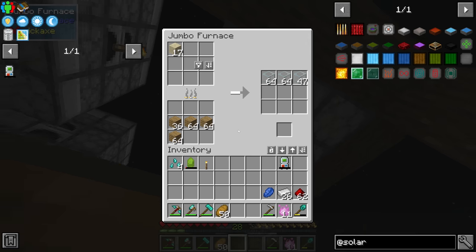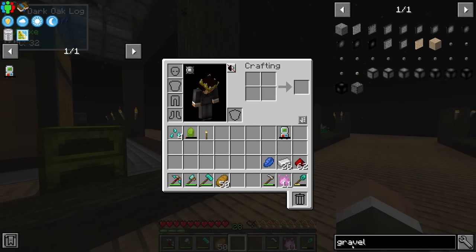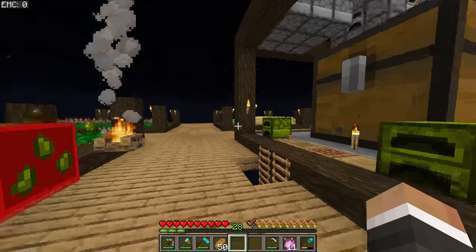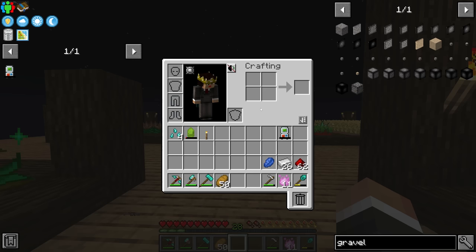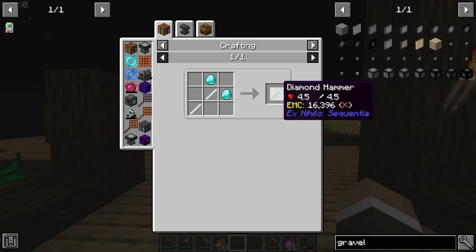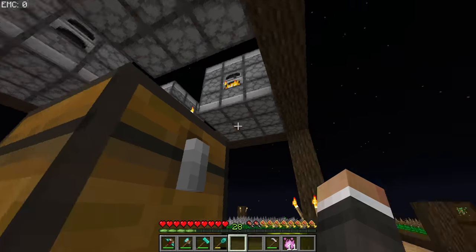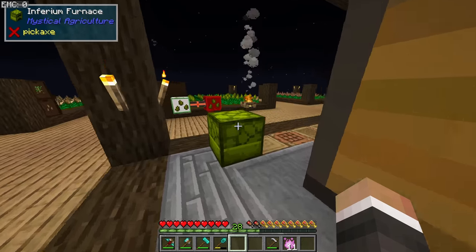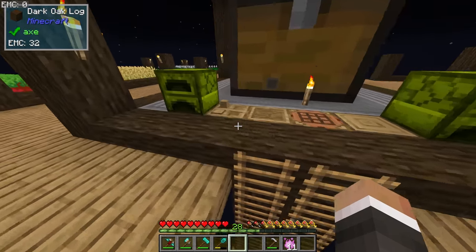Between streams, people in the Twitch chat pointed out that instead of hammering cobble into gravel we can craft gravel using dirt essence and stone essence. So between streams I grabbed some stone essence and dirt essence, crafted it into gravel, and then using a new diamond hammer with our diamond wand turned a bunch of gravel into sand. I then smelted a bunch of that sand into glass in preparation for solar panel crafting — it's almost certainly an excessive amount, but it'll also be useful for dark glass for our mob farm later.